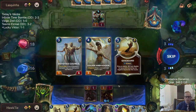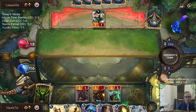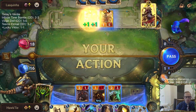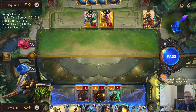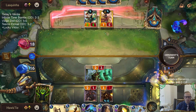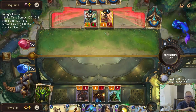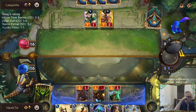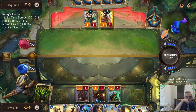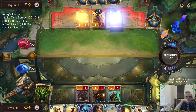We're going to go Chronomancer, take Golden Ambassador, and save Spellmana. Next turn's going to be round five, so we'll have five, six, seven mana.